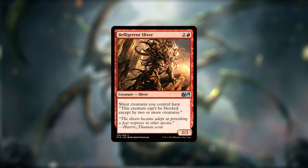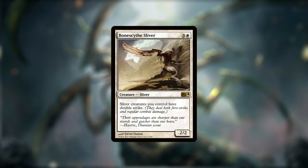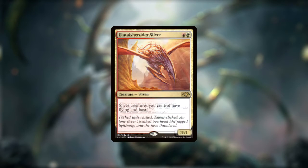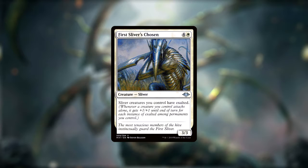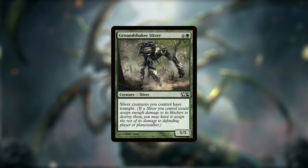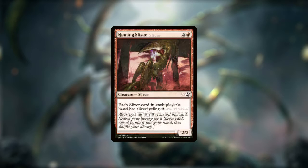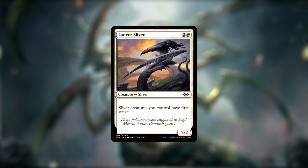Belligerent Sliver gives Menace, Blur Sliver gives Haste, Bone Scythe Sliver gives Double Strike, Cloud Shredder Sliver gives Flying and Haste, Crystalline Sliver gives Shroud, First Sliver's Chosen gives Exalted, Fury Sliver gives Double Strike, Ground Shaker Sliver gives Trample, Homing Sliver gives Sliver Cycling 3, and Hunter Sliver gives Provoke.